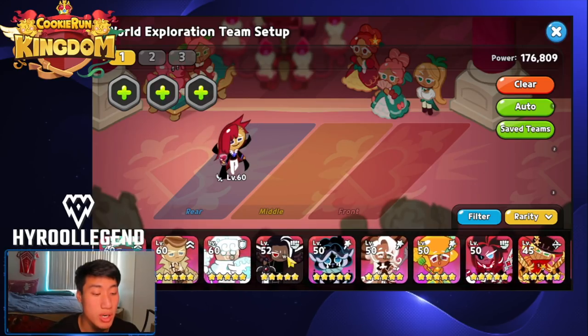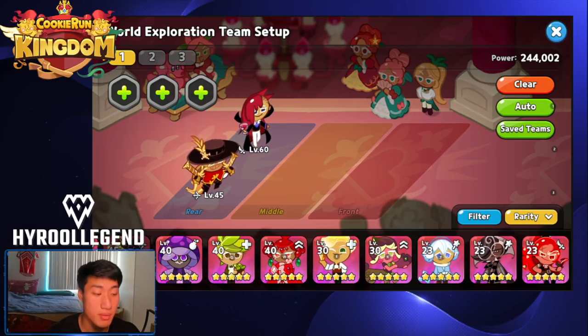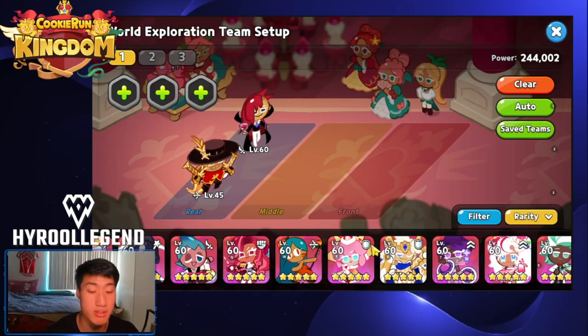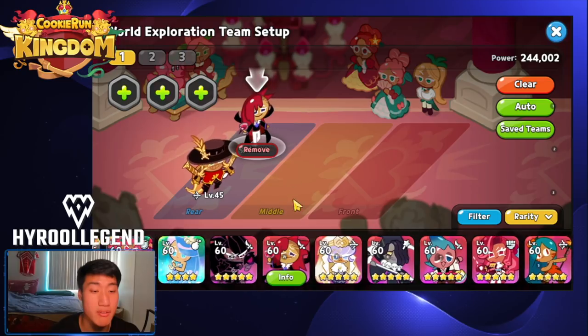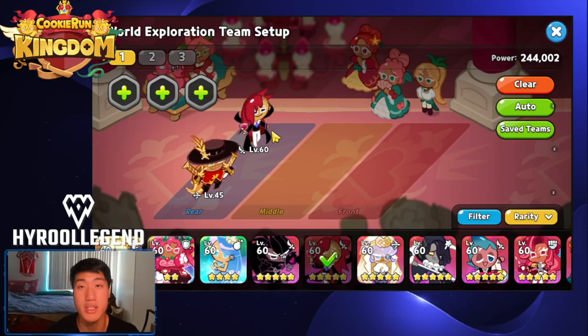For single hit damage, it's very important to have Vampire or Rye Cookie to deal heavy single hit damage to bosses or mini-bosses. I'd prefer Vampire since he does more damage for single hits, and he also has an evasion when using his skill so he doesn't get hit by enemies during the animation.